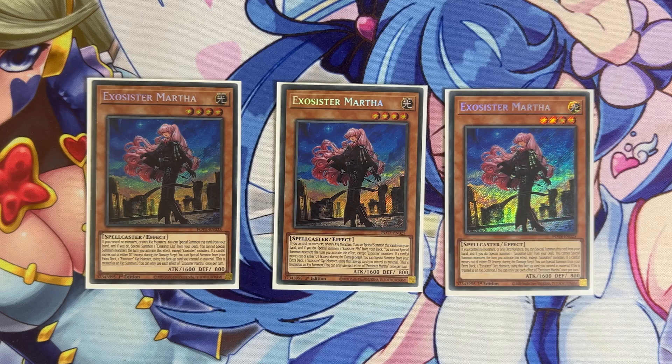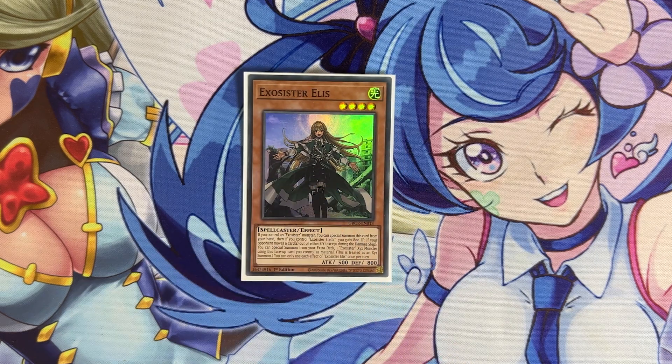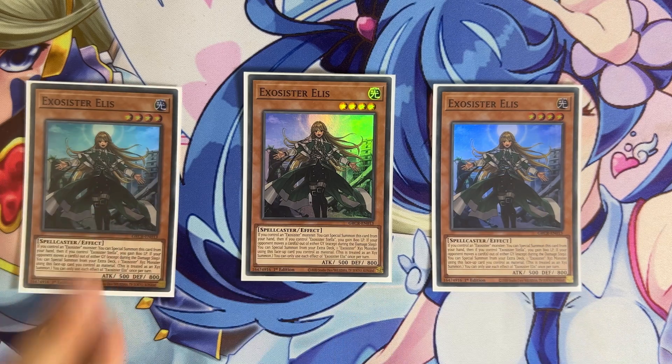For the rest of the Exosister monsters, we have three copies of Exosister Elise. This card special summons itself from the hand if you have an Exosister on the field. The thing about Exosisters is that they go in pairs — before we had only four monsters so they went basically two-and-two pairs. Martha works with Elise, which is fine because you're going to max her out since she's one of the good ones. If she worked with Irene that would be a problem, because Irene is the one you don't really want to play more than one of.